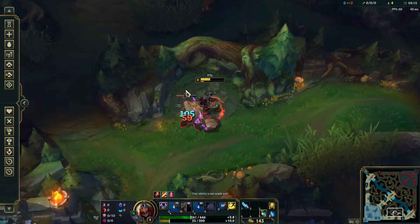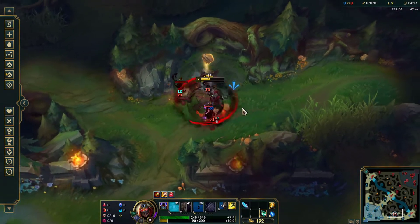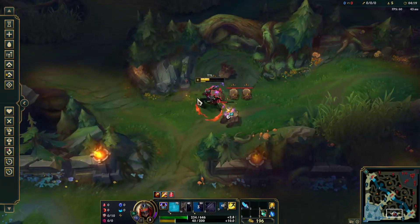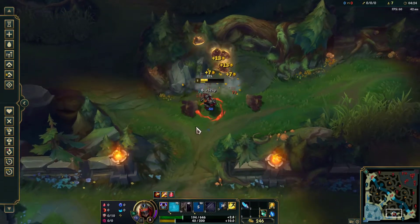You want to make sure to just auto the big Krug and use your E to kill the second one. Just keep on hitting the bigger Krugs as your E will allow you to kill the rest.